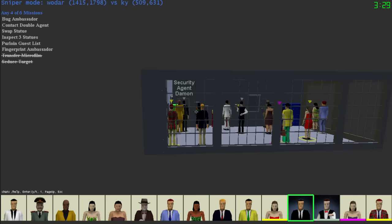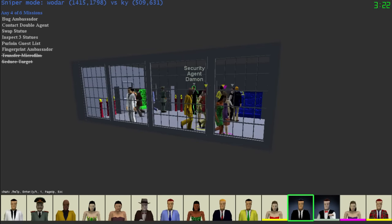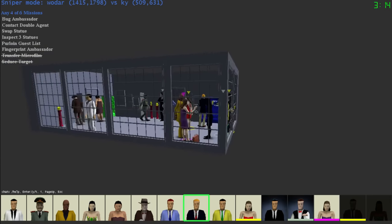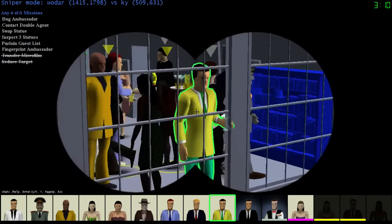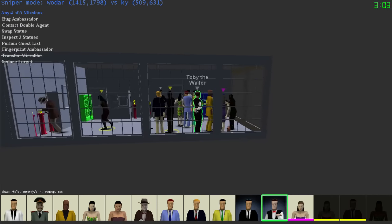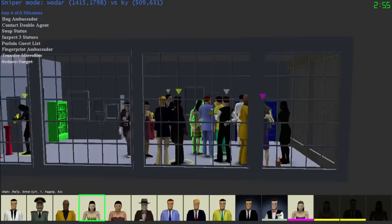I don't think that was a spy, although he could have been deliberately not bugging in order to throw off suspicion. Let's see if the guest list is still there - I can never tell on this map, it's so hard to see. It is still there and he just took one.